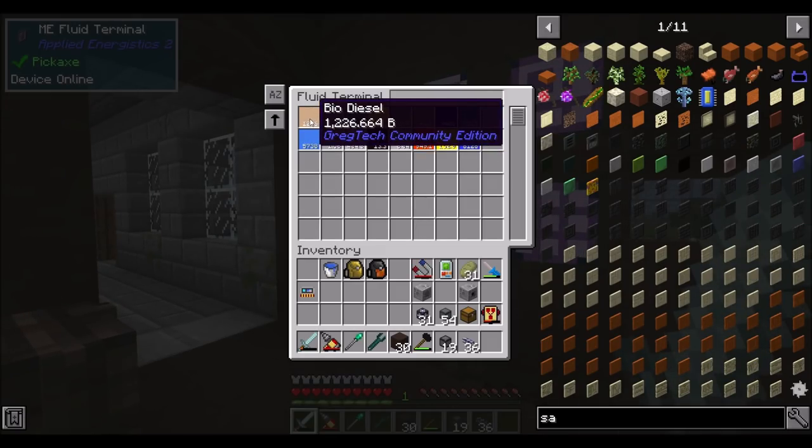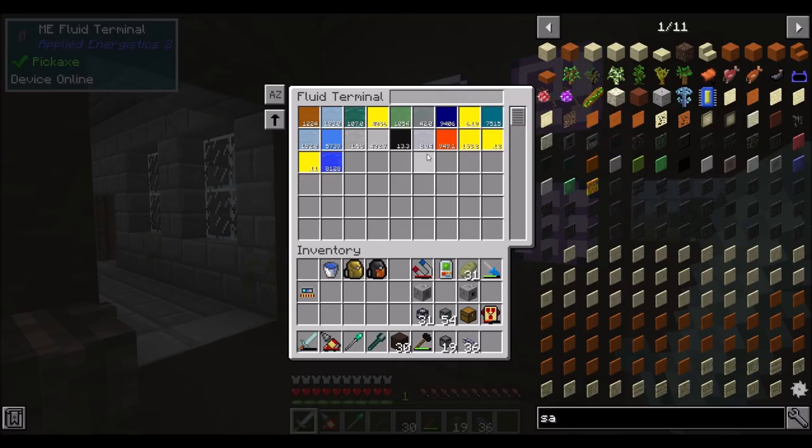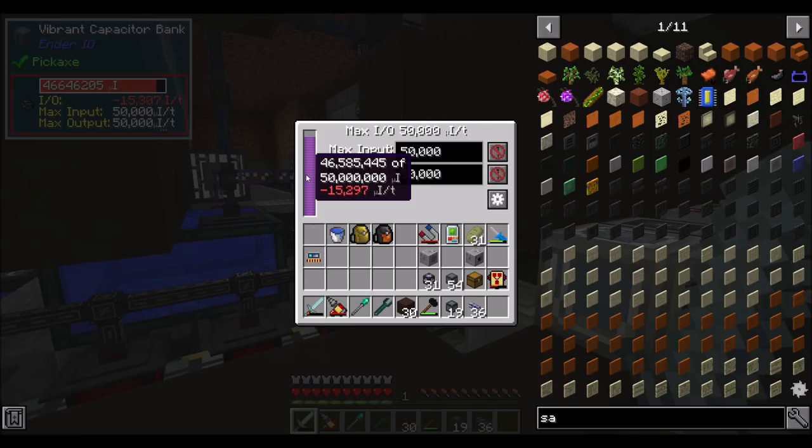Let's see what my stats are. Currently 1,200 buckets of biofuel — that's pretty awesome. Refinery gas we're rapidly depleting at the moment because we're burning a lot of fuel, but it gets restocked at a pretty decent rate and we still have 400 buckets, so we'll be all right. Right now we're burning 15,000 RF per tick. It's a lot.